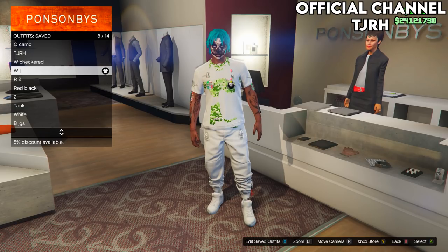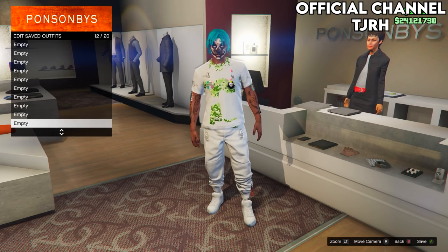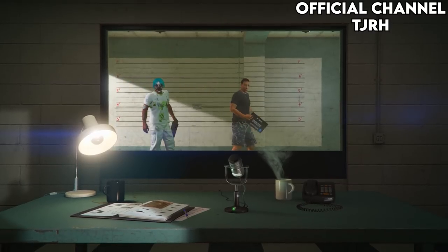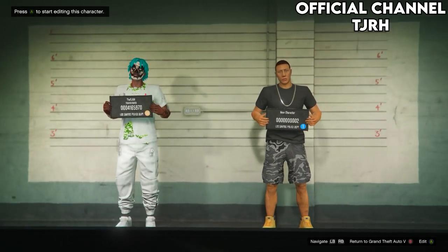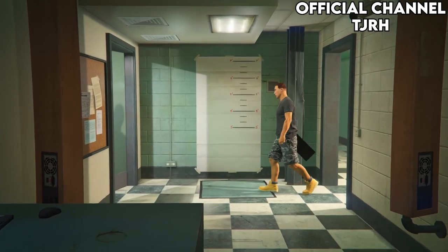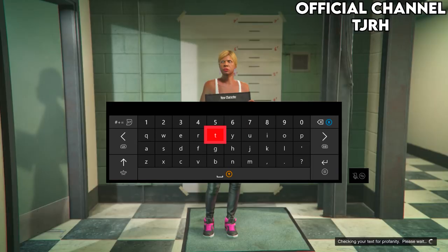You can either delete your saved outfits yourself or they will get deleted by the glitch either way. Open your pause menu and go to Online, Swap Character. For this glitch to work your main character must be in slot one and must be male. Make a new female character in slot two. Once you load into this menu, make sure it is a female, hit Save and Continue, name it anything. Once you take the picture you should load into a public session — enable passive mode so no one can interfere while you do the glitch.